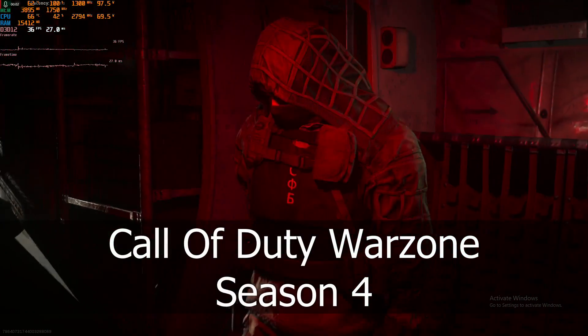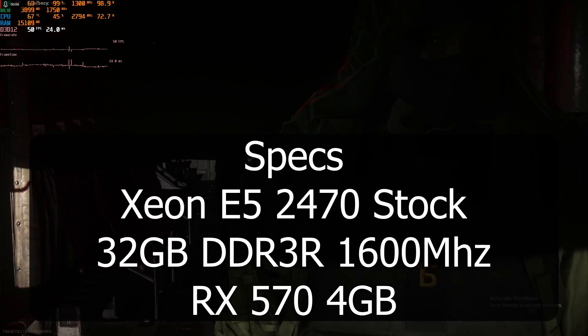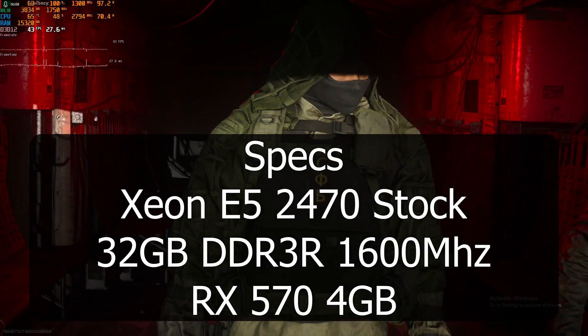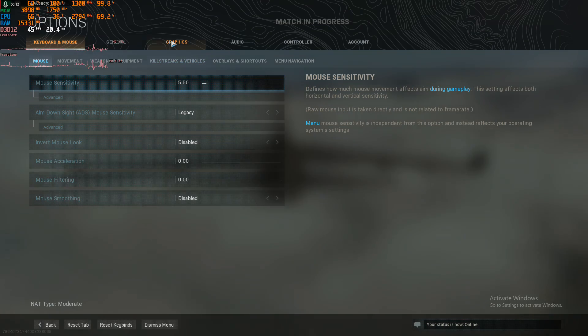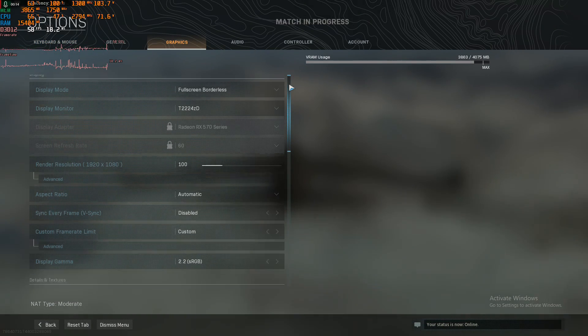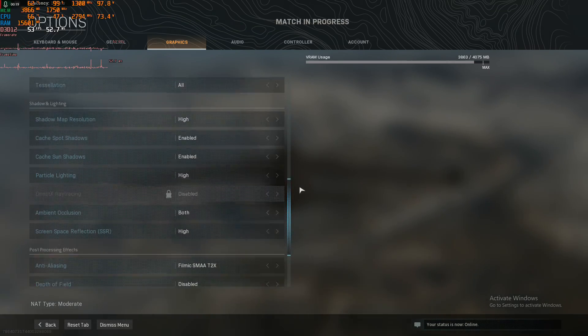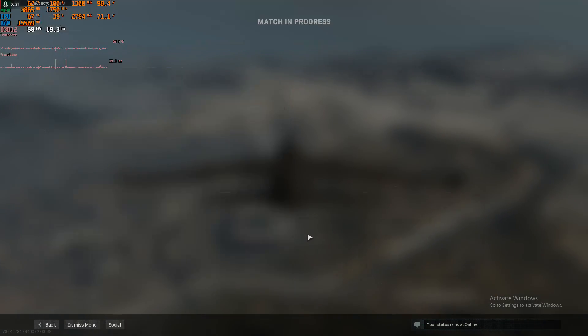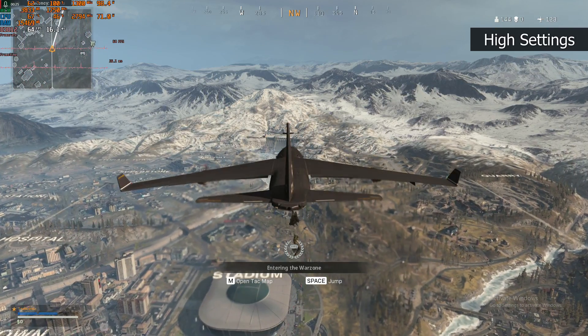Quick recording here of Call of Duty Warzone Season 4. Today we're testing the Intel Xeon E5 2470 paired with the RX 570 video card. The settings we're going to be going over in this video are high, normal, and low — all at 1920 by 1080p.